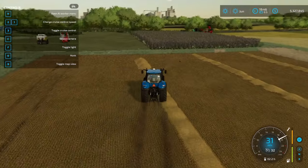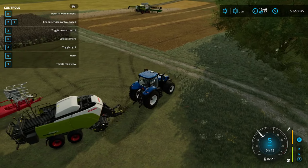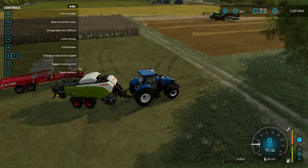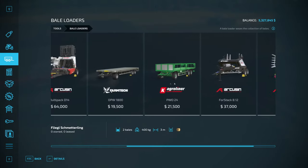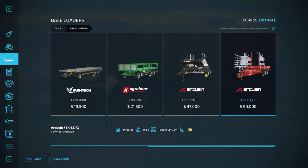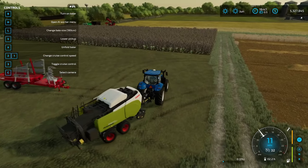Making the bale larger would help with that. The square baler is a pretty large one with size options of 180, 220, and 240. For picking up bales you can use a front loader with a bale spike and a wagon, a bale loader, or an automatic stacker. You have to match the shape and size — there are stackers for round bales and for square bales, and you need to make sure the bale size you produce matches what the stacker accepts.